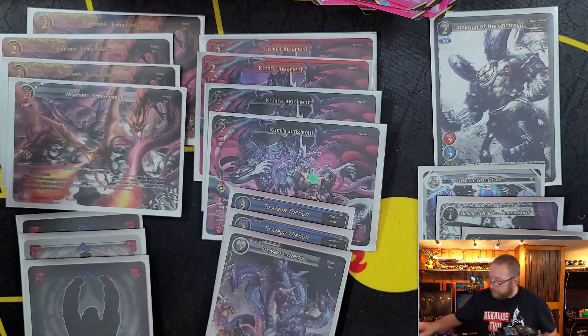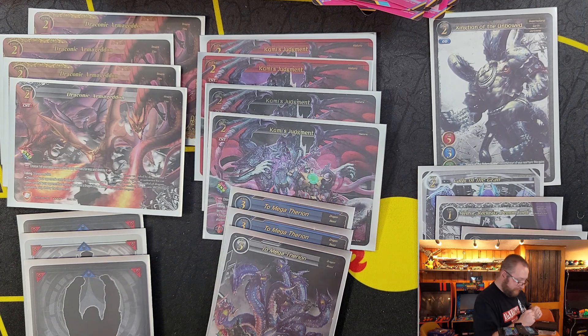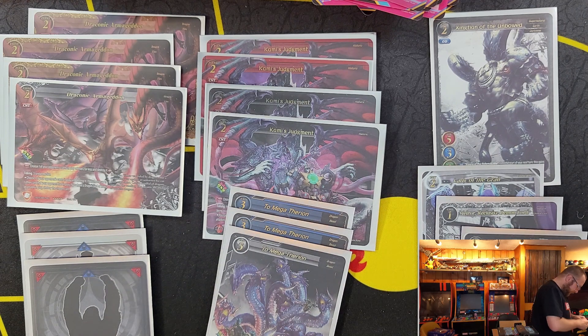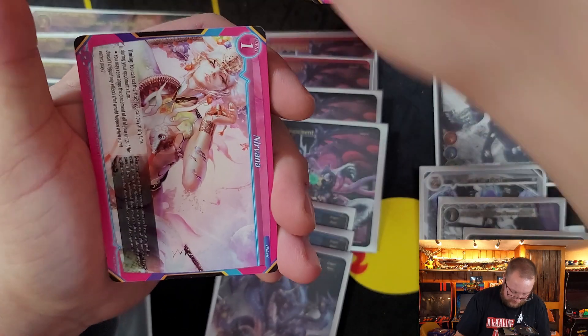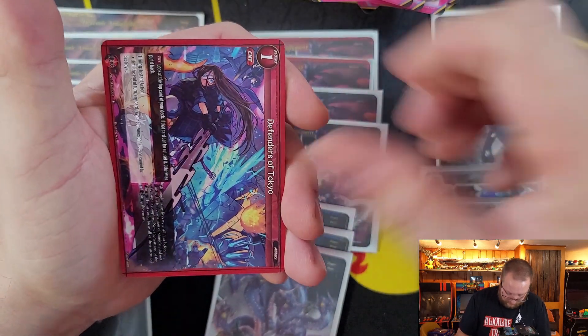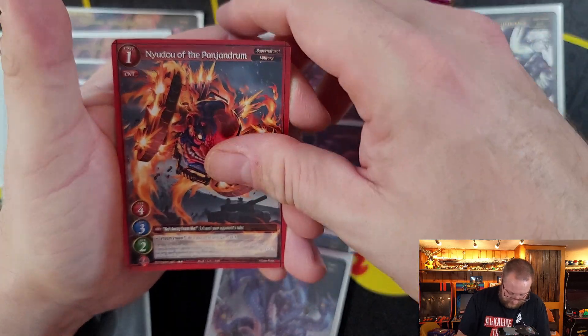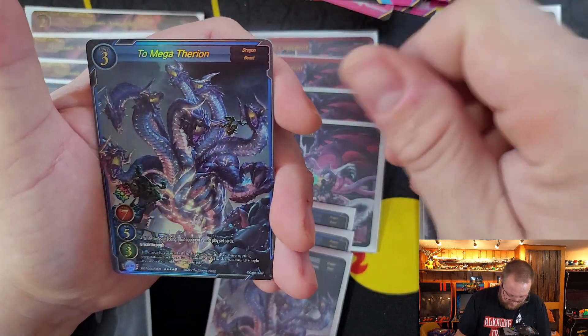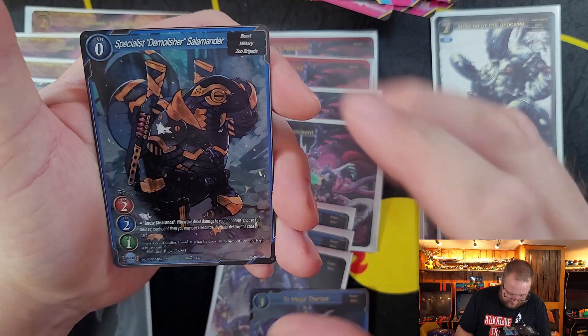It's funny — the more of these I see, the better I get at telling them apart. Up next we have Dark Knight, Nirvana, Humpty Dumpty, Fool's Moon, Defender of Tokyo, Space Skeleton, Space Elf Chloe, Panjandrum, 2 Megatherian — another duplicate — and Demolisher Salamander, a 1-star Hollow.